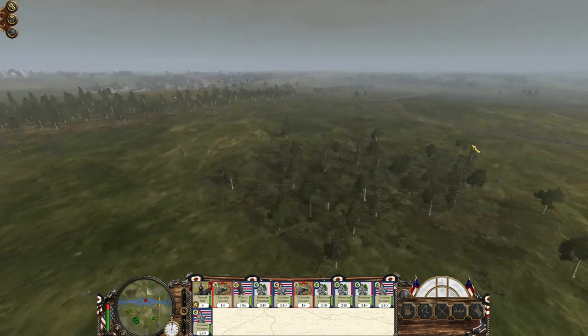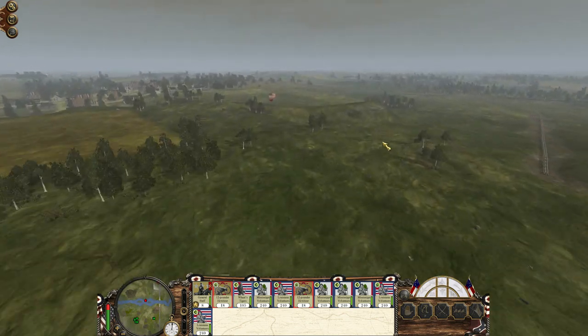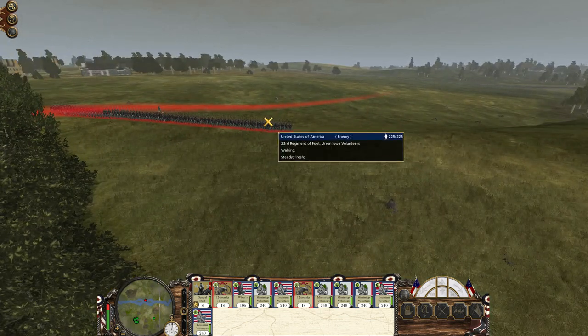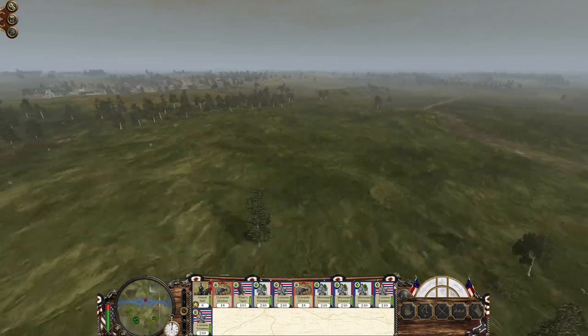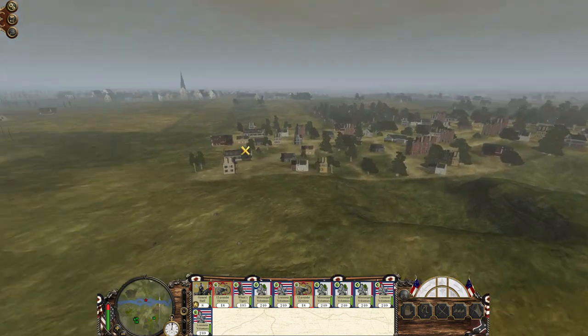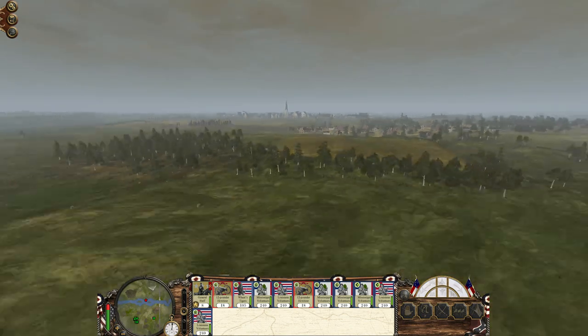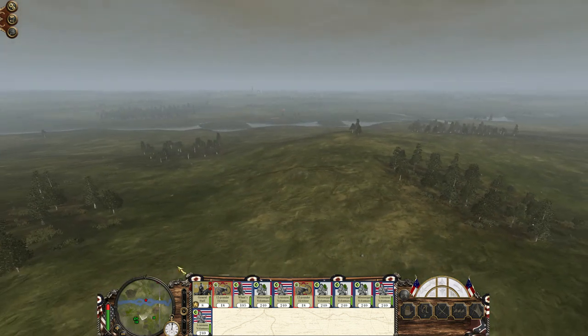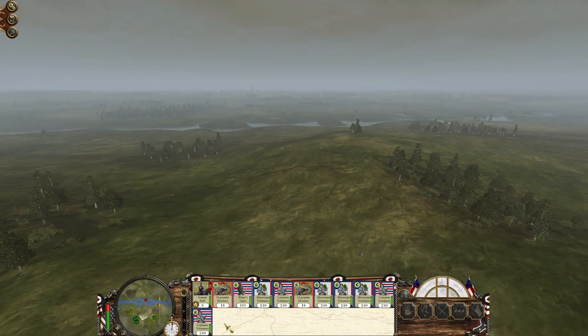Wait — we've got an American flag, we've got artillery and Iowa Volunteers. I guess that's St. Louis we're looking at out there. I'm going to speed it up and we'll jump to when we're actually starting to shoot at people.